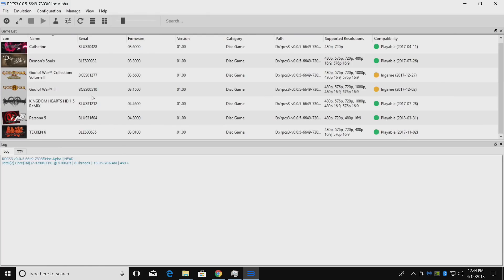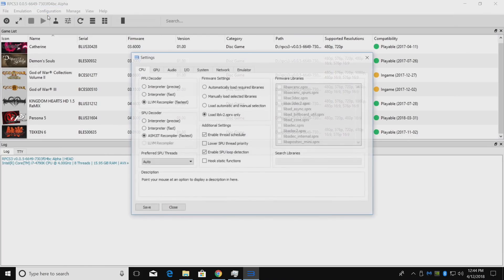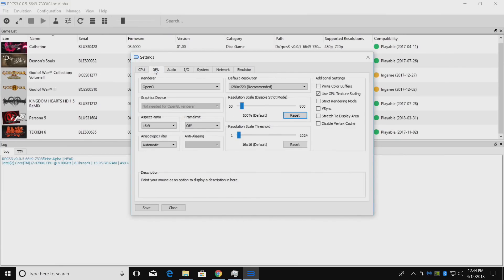There are some other configurations we can change. Go to Configuration, then CPU. Some games will require you to mess around with these settings, but nothing needs to change there for now. GPU is pretty important with this emulator. For Renderer, you can choose OpenGL or Vulkan. I find Vulkan works better on some games and OpenGL on others — I'm going to go with Vulkan. There's one game I know of that requires Write Color Buffers to be checked: Demon's Souls. If you don't check that, you usually get a black screen, especially in Vulkan mode.